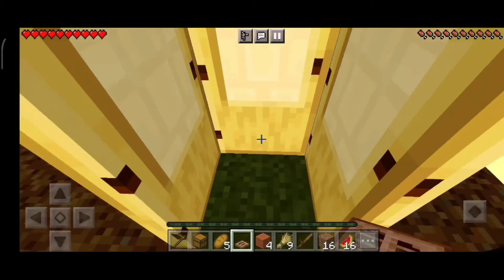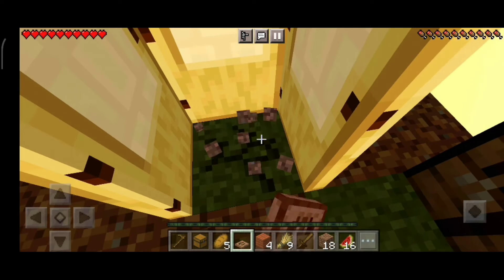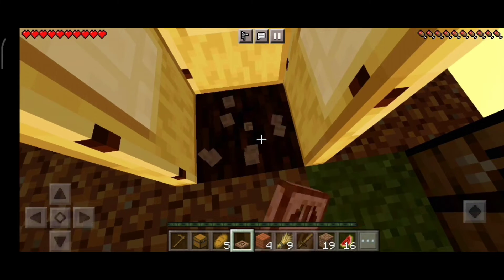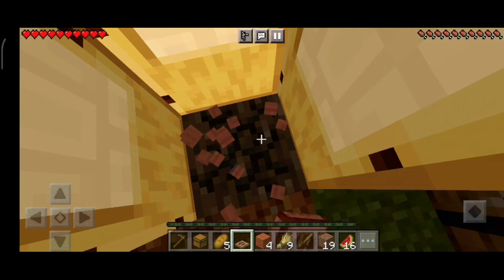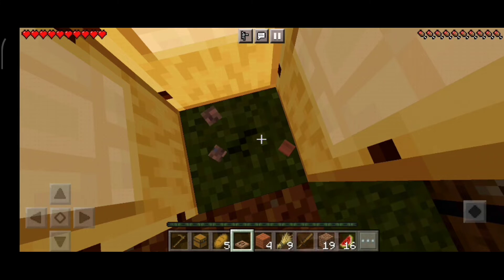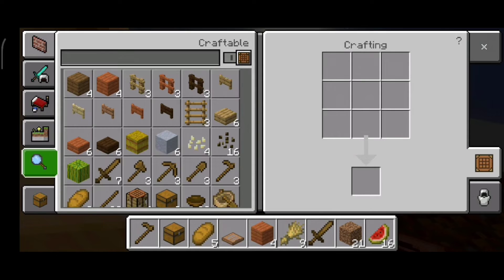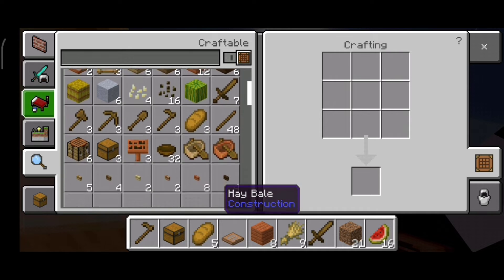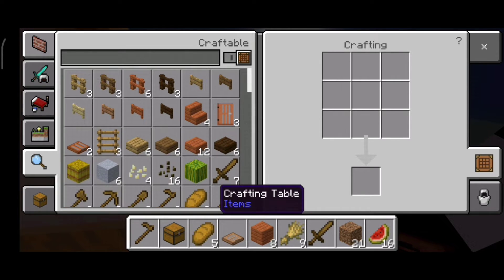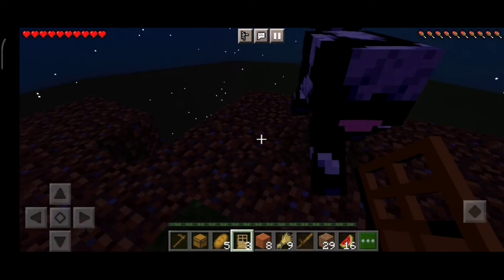It's getting dark. I don't think we can see well, and we don't have enough torches. While mining dirt in the dark, mobs like zombies and skeletons also spawn. If a creeper spawns I don't know what to do. We finally got an oak door — I'm going to start marking out where my house will go.